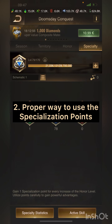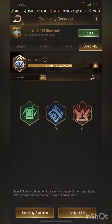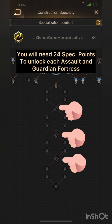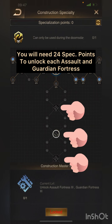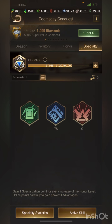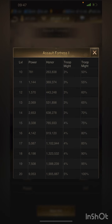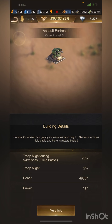Second, how to use specialization points properly. First of all, go to the construction specialty - the blue category - and unlock all assault fortress and guardian fortress, so those three. The more fortress you have, the more troop might during field battle, up to 100% per fortress, so you can get around 400% extra troop might during field battle, or also troop defense during field battle.